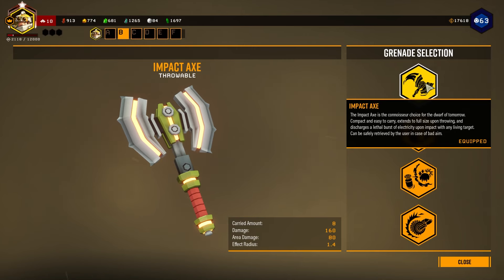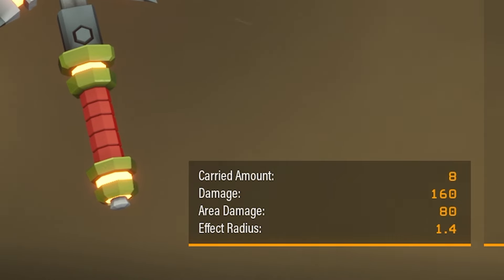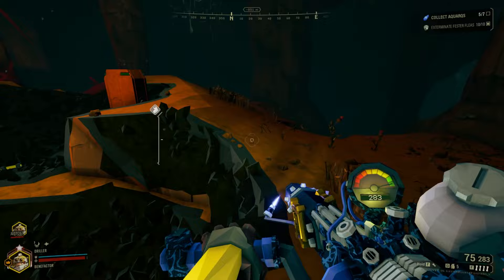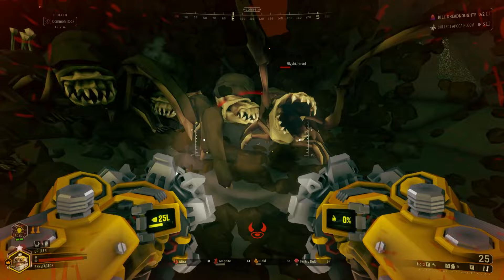For our throwable, the driller has some really cool options, but let's stick with the good old impact axe. Great single target damage, good area damage, stun on hit, and you can pick it up if you miss. On top of that, the damage is considered melee on both instances.